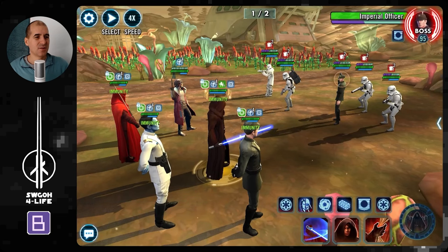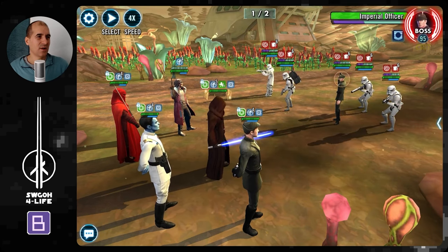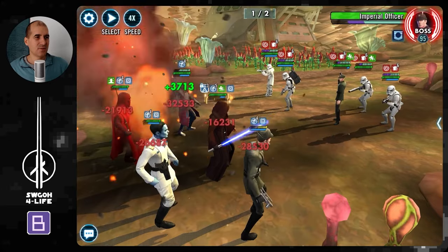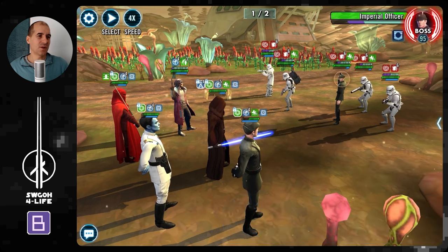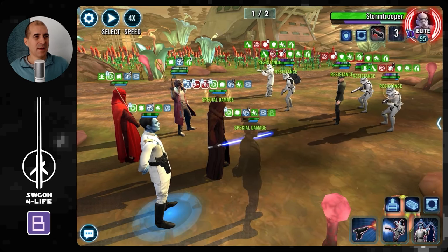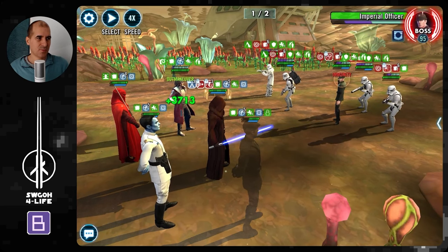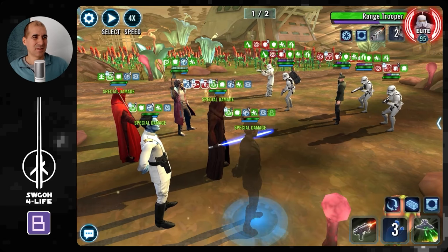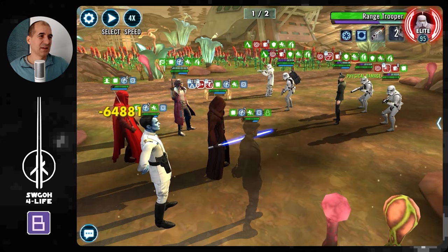In the first wave it's just about getting your ultimate ready for Wave 2, and hopefully you can knock out Wave 2 quite easily as well. Piet is counterattacking and calling some random assists. Royal Guard is healing up our Empire allies. I'll put the Mark on Lord Vader, then fracture the Stormtrooper and put Captive on the Imperial Officer, because I think he's got an AoE on his basic or something like that.